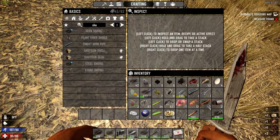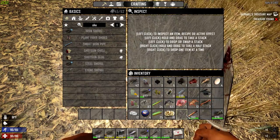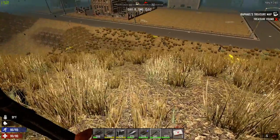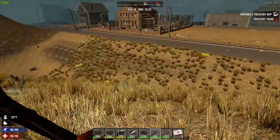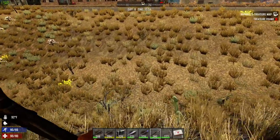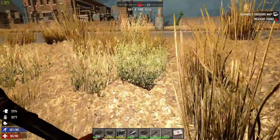Okay, so we don't need these plant fibers, I don't need the nails, cans I can scrap, I have plenty of that. Rotten meat, don't need that. So, where is this treasure? Looking like it's gonna be right here at the edge of this town. Frig off, let me just find the damn treasure. Excuse me. So it's right in this area here.